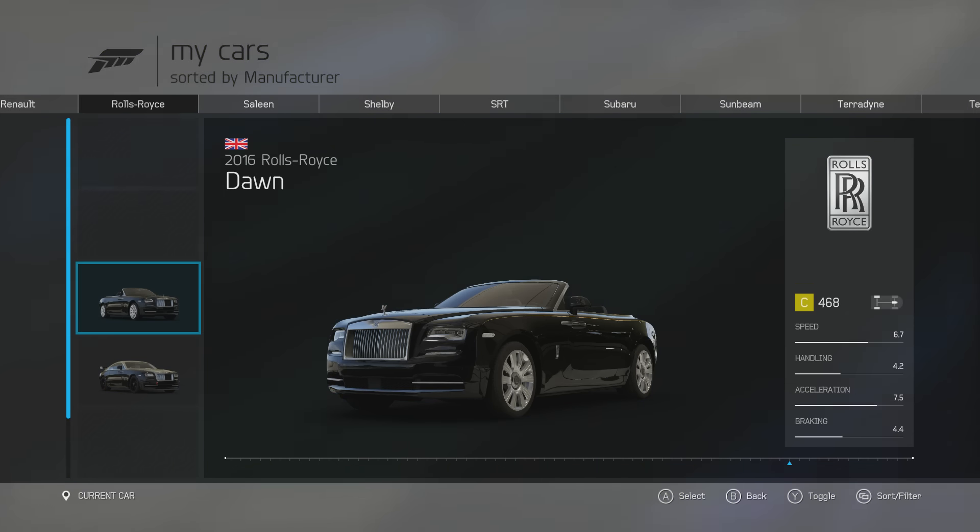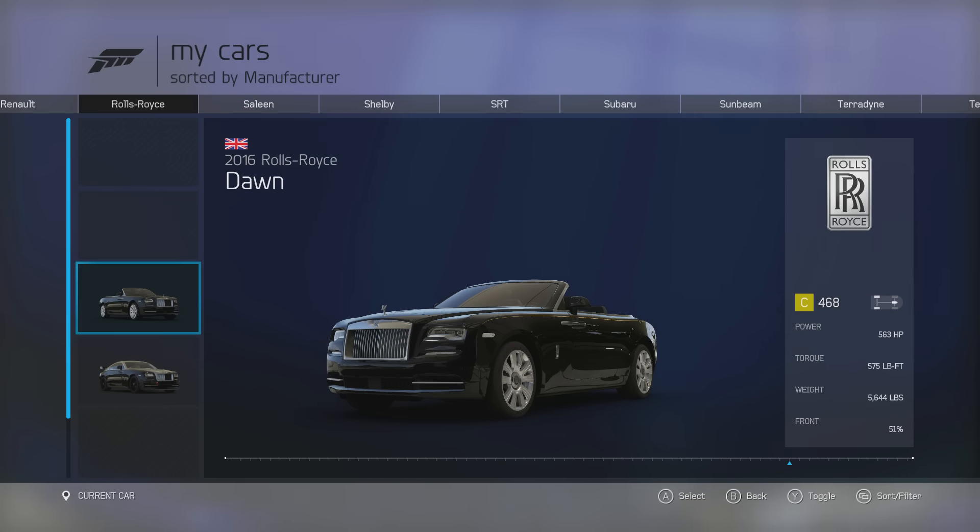The final car is the 2016 Rolls Royce Dawn. This is basically a Wraith with the roof lopped off, with a few minor changes. It has 563 horsepower, 575 lb-ft of torque from a 6.6 litre V12 engine, weighing 5,644 lbs. I'm glad they've put this kind of car in, because this is only the second Rolls Royce we've ever had in the Forza Motorsport series. And this is only Rolls Royce's third proper convertible made in several decades, so to have this in is quite special.